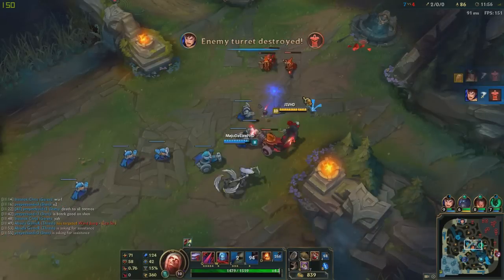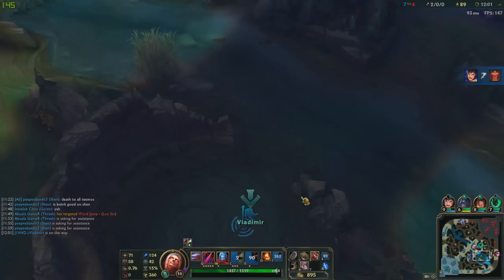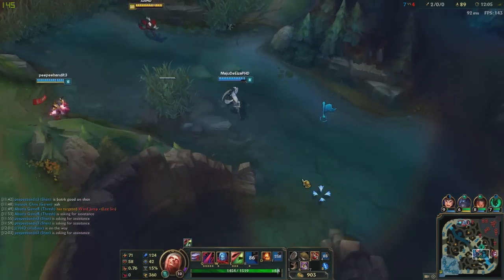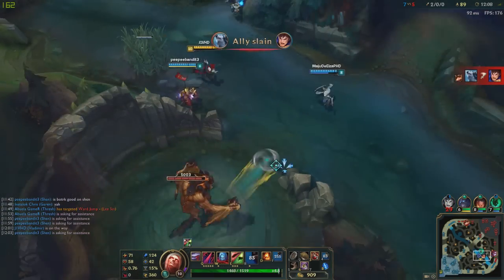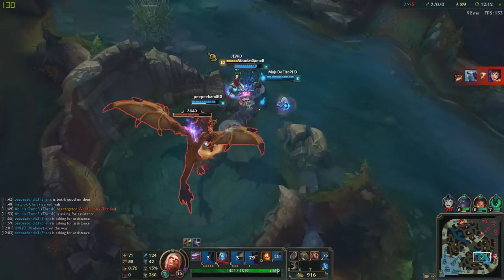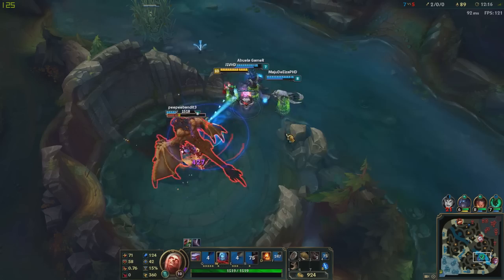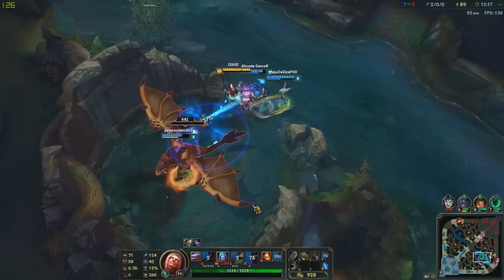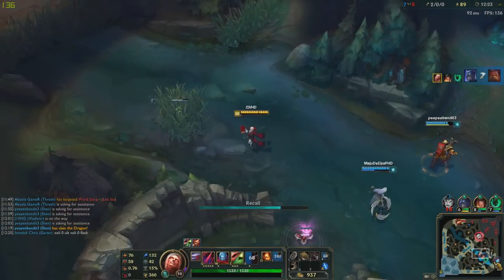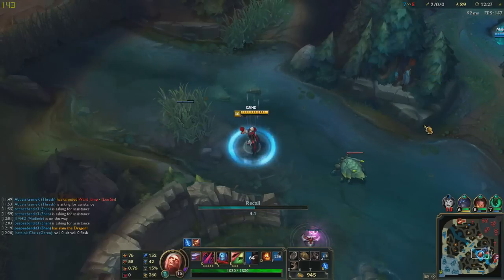Yeah, we should go for Dragon. There we go, I'm on my way. Nice — I got a pink ward and I think I should pink this area for them too. Volibear's top, so might as well — just for safety measures. There we go, good stuff. Maybe we can gank Vayne too — nah, that's too much. By the time I get there she's out of here, I'd just be wasting time.